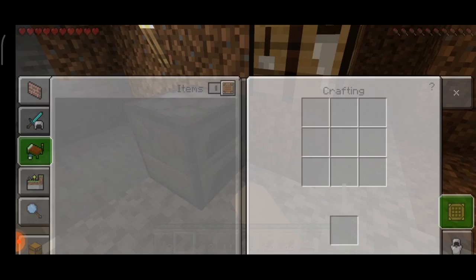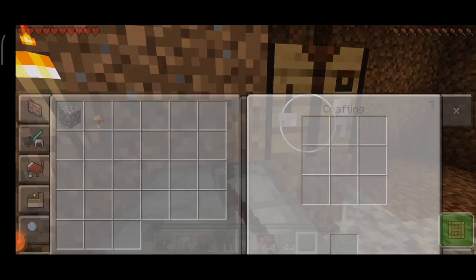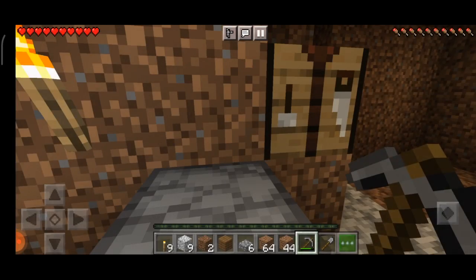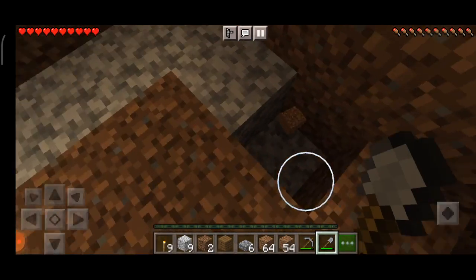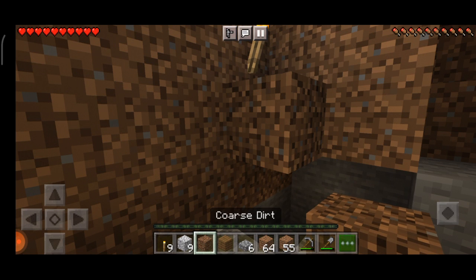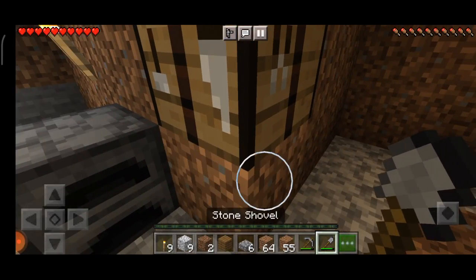The shovel broke — let's make another one. I need just one stone, I got it. Let's make some sticks and make a new shovel. Now we have a nice shovel — look at how fast it goes! I've never had a diamond shovel so I don't know how fast that would go, but it's probably crazy and uncontrollable. Wait, is this coarse dirt? No, that's not coarse dirt.